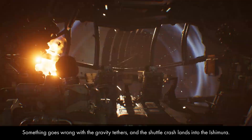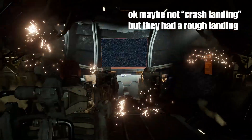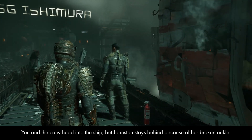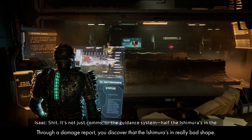Something goes wrong with the gravity tethers and a shuttle crash lands into the Ishimura. You and the crew head into the ship, but Johnston stays behind because of her broken ankle. Your crew tries to get in touch with the ship's security, but no one answers. Through a damage report, you discover that the Ishimura is in really bad shape.